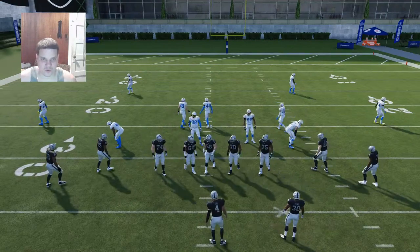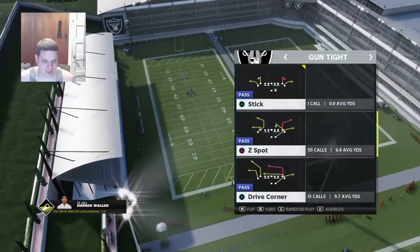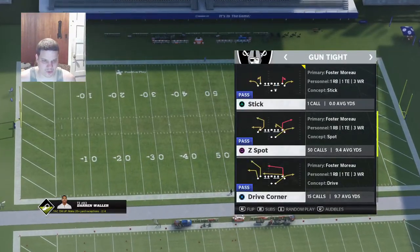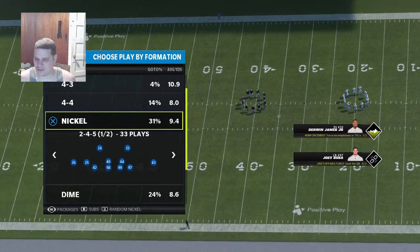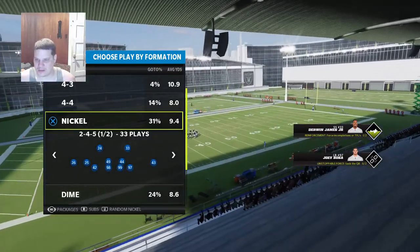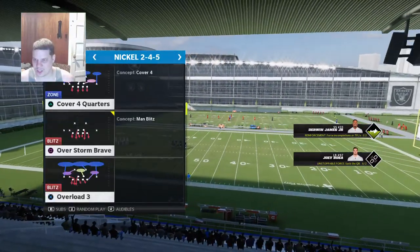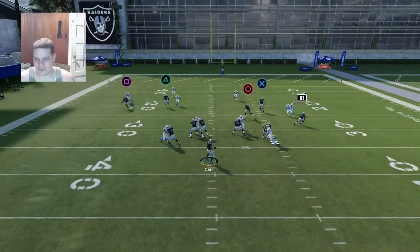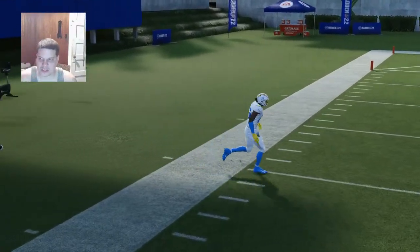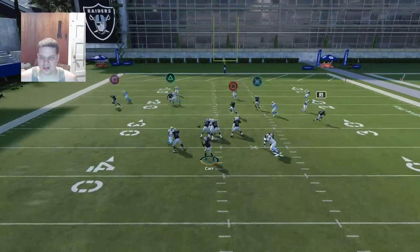The last play I like to run is going to be the dry corner concept. It's a combination of everything we've been doing but with a flood concept built in and a nice quick read. I like to run this against people who play shade over the top — usually cover four — though it works against a lot of different coverages. My primary read is Waller first. If he's isolated I'll throw it to him. It's an easy out route, the same exact route I use from strong close to pick on cover fours. Easy sideline pass — the only way they stop it is pressed man shade underneath.